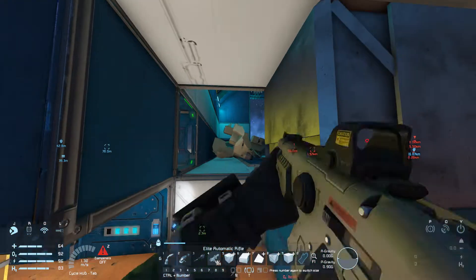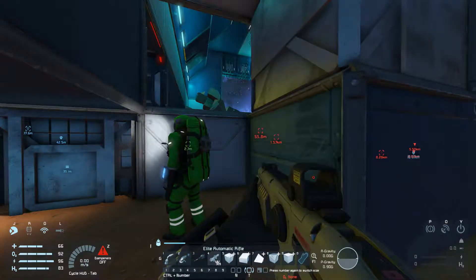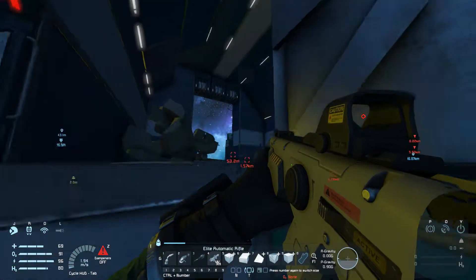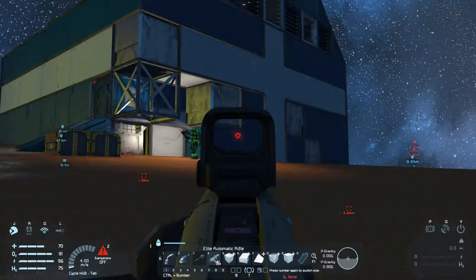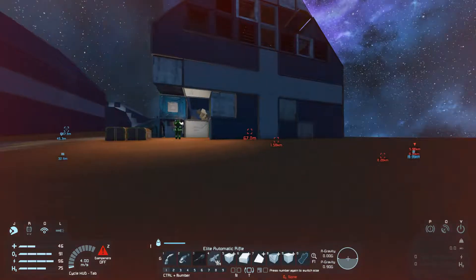It looks like the drone's already exploded — that was what killed my rover. I don't have the power cells because I ground them down. Whoops. I'm not seeing any turrets. If there's a turret, it's going to be straight up from where I am. I can grind down the door still — there's no power cells to risk.